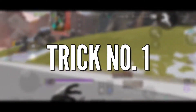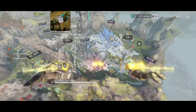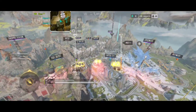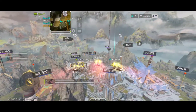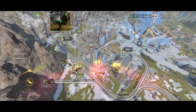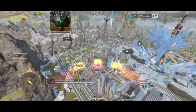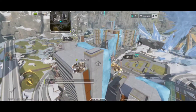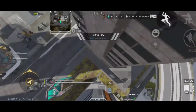Tip number 1: Start strong with a good landing. Learning how to drop properly is very important in Apex Mobile. You need to beat your competitors to loot if you're landing in a hot zone. Whenever you are landing near a building or area which is long enough, just go perpendicular to that thing and you will drop way faster than your competitor, thus get much better loot than them, and increase your chance to win the fight.